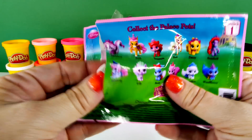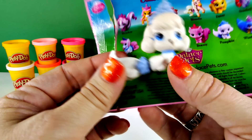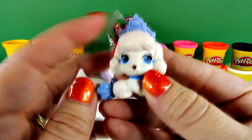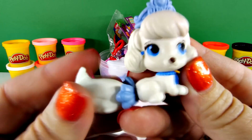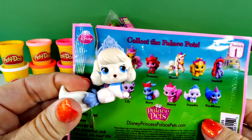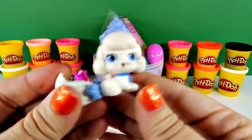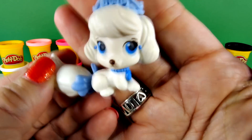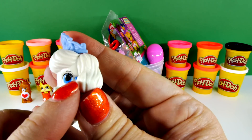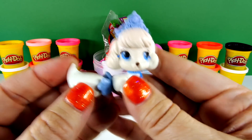Let's see who this is. Yay! It's Pumpkin — it's Cinderella's puppy. Look how cute she is. She has a blue crown, pretty blue eyes, and she even has some little blue earrings. Earrings on a puppy with long fluffy ears. She's really cute.